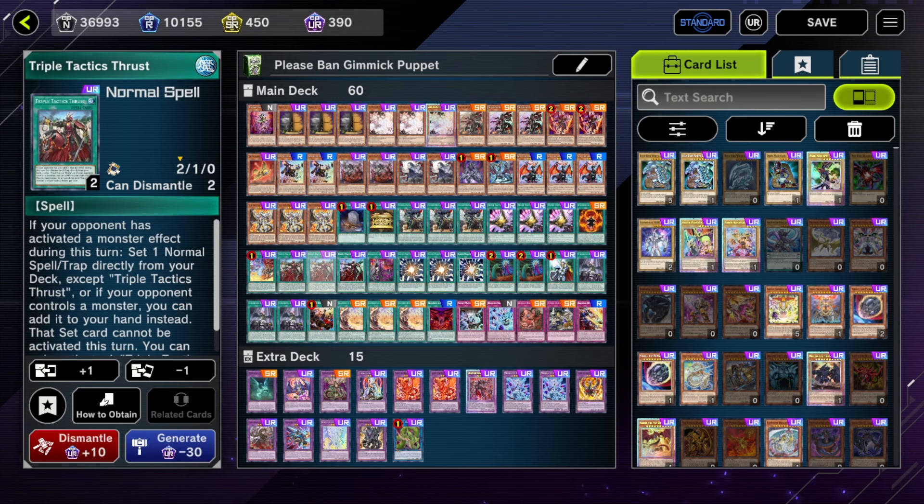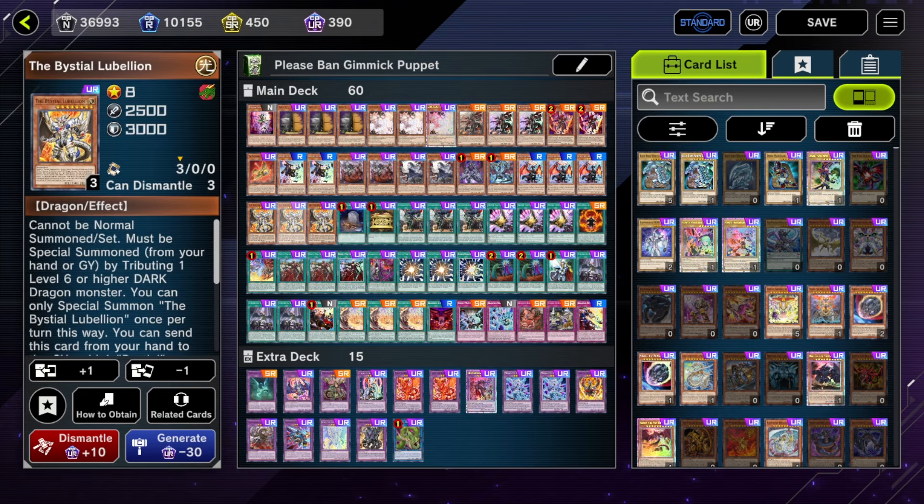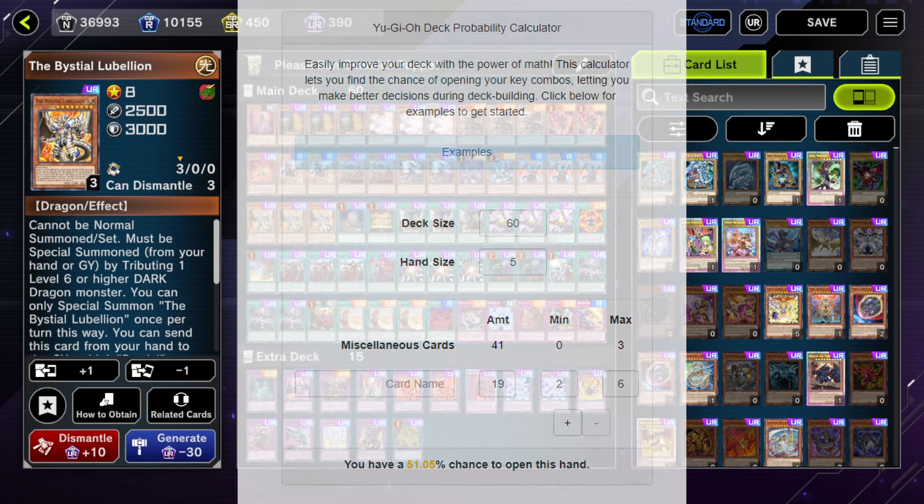Another issue with Branded is that because you don't have room for non-engine, you can't really go with a hand trap approach. I would prefer to go with a hand trap approach over a board breaker approach, but to run hand traps this format you need enough to consistently open two, because you need to open two hand traps against all the top decks. In order to have over a 50% chance of opening two hand traps, you have to run 13 hand traps in a 40-card deck or 19 hand traps in a 60-card deck.